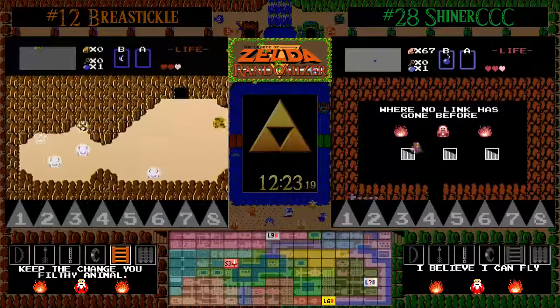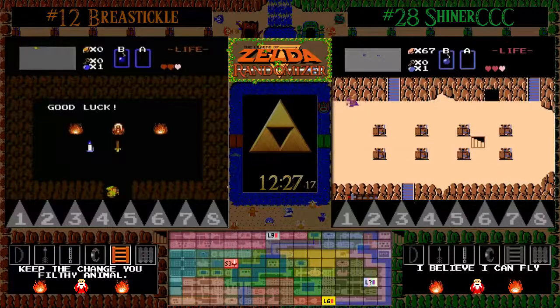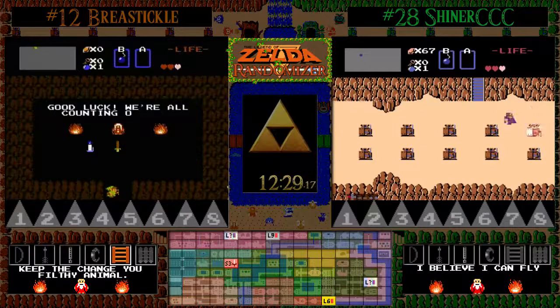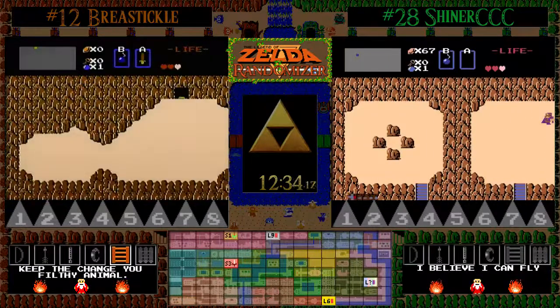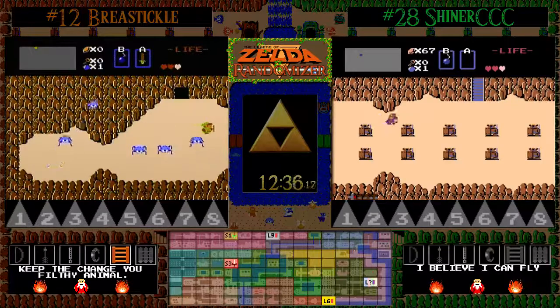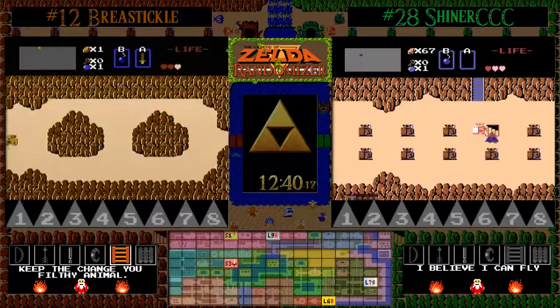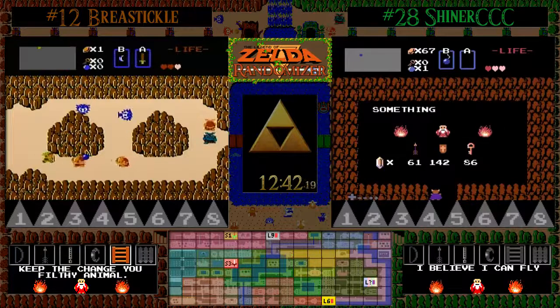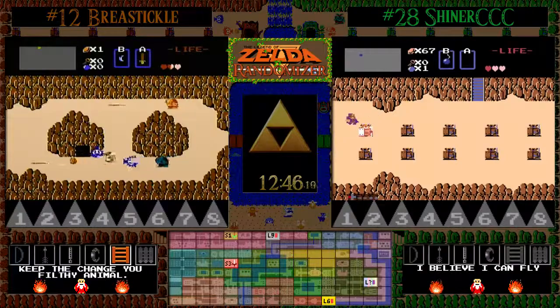12 minutes into this race, still no wooden swords, still no bonus caves. The troll location — the only open cave in Death Mountain has the wooden sword! Huge find there for BT; that's going to give him an early advantage, plus he's got that ladder, so he'll be making his way towards some of the dungeons and it's going to make traveling in Hyrule much easier now.